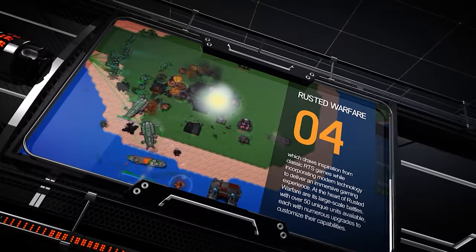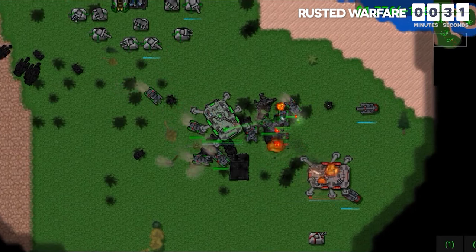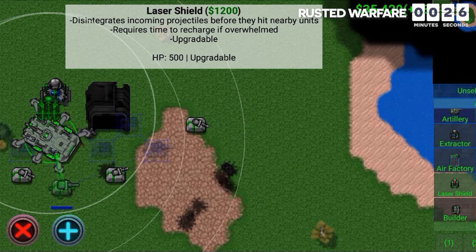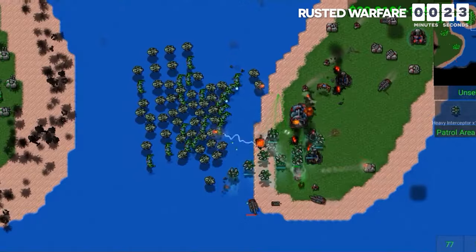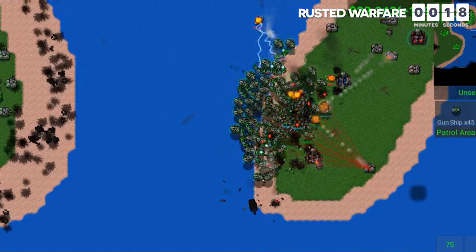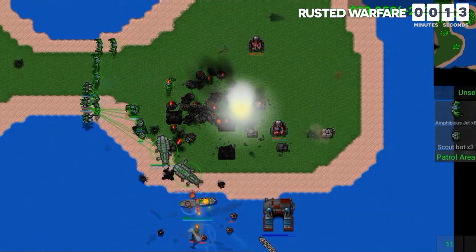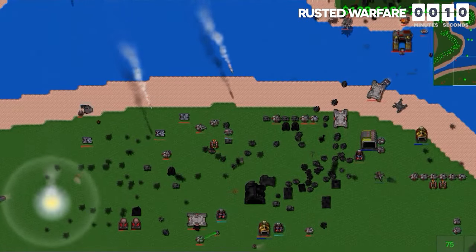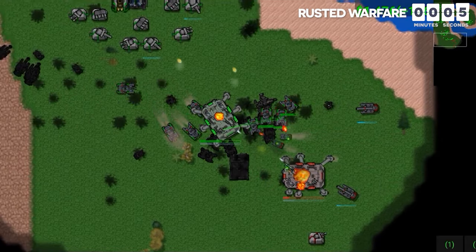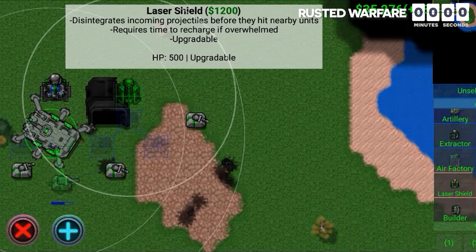The fourth game on our list is Rusted Warfare, which draws inspiration from classic RTS games while incorporating modern technology for an immersive experience. At the heart of Rusted Warfare are large-scale battles, with over 50 unique units available, each with numerous upgrades. The game's optimized multi-core engine enables seamless handling of battles involving thousands of units, ensuring smooth gameplay even during the most intense conflicts. Additionally, Rusted Warfare includes a sandbox editor that enables players to create custom battles and scenarios, which can be shared and played in multiplayer mode.